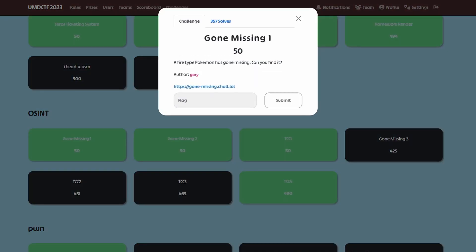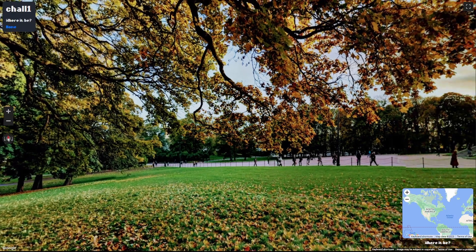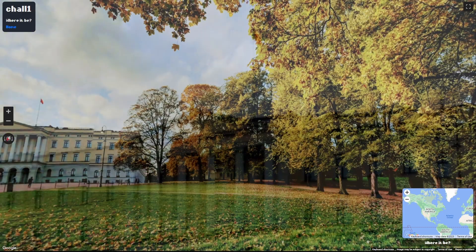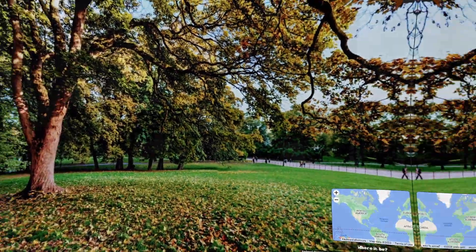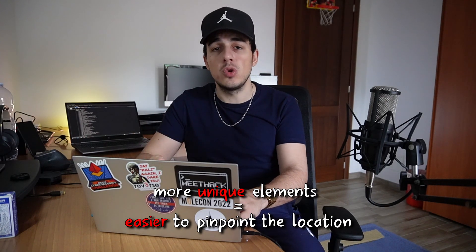We can start by taking a look at the first geoguessr-like challenge, named gun-missing-one. For this challenge we are teleported into a park. The first distinctive element is a statue, but right after we can see a very unique palace with a red flag at the top. Generally speaking, the more unique elements we can find in the surroundings, the easier it becomes to pinpoint the exact location.